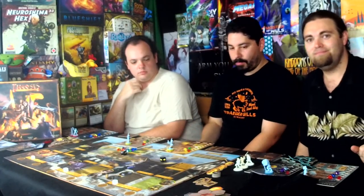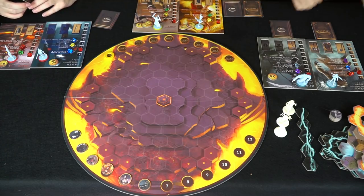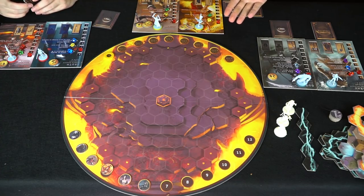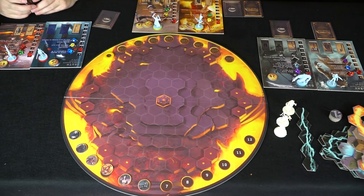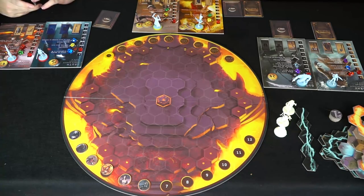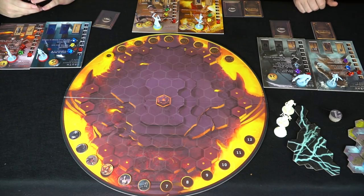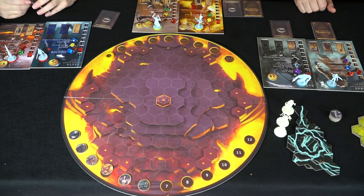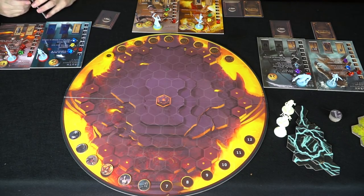Alright guys, we are now back for the second portion of Theesis. As you can see, we each have our characters along with all of our armaments. We've set up the secondary board, which is basically a tactical king-of-the-hill style game. You need to make it to the last round — turn nine — with your character on this piece in the middle of the board, or you need to defeat everybody else's characters. We've set aside these line-of-sight markers for abilities, as well as things like firewalls, banners, and ice walls.